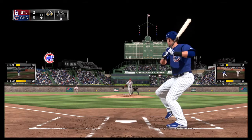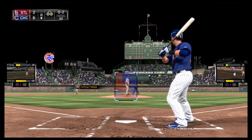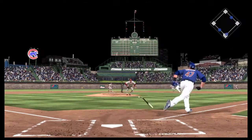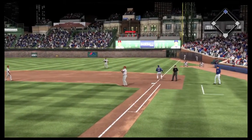Runners lead from first and third. Here's the pitch — goodness, 0-2 now. Tough spot here for a left-handed hitter facing a guy that's exceptionally tough on lefties. You generally get so many at-bats against right-handed pitching. They get the out at first but the run will score on the suicide squeeze.